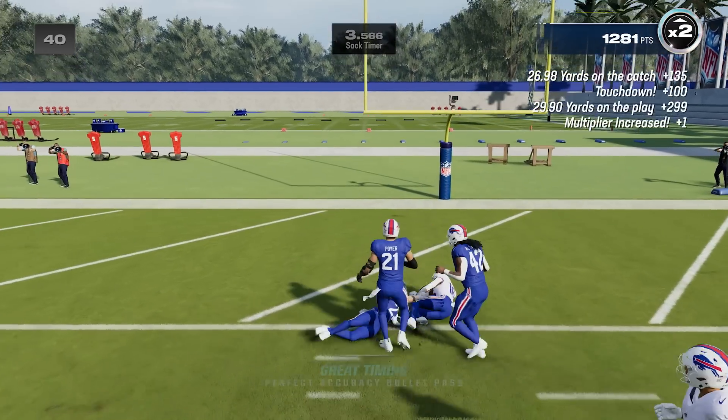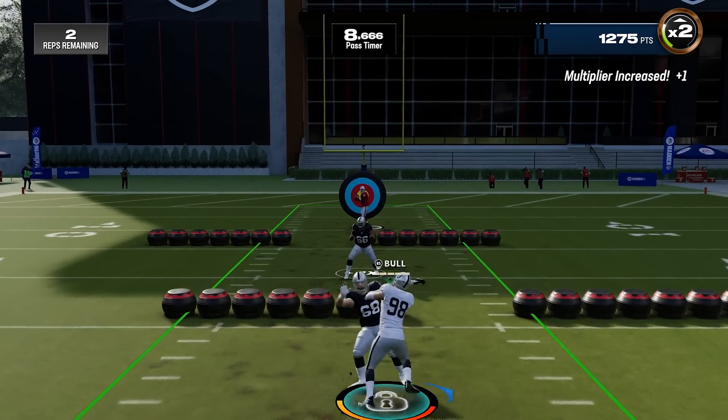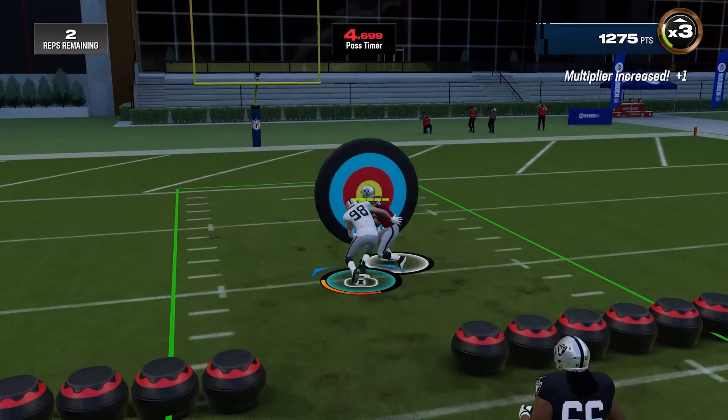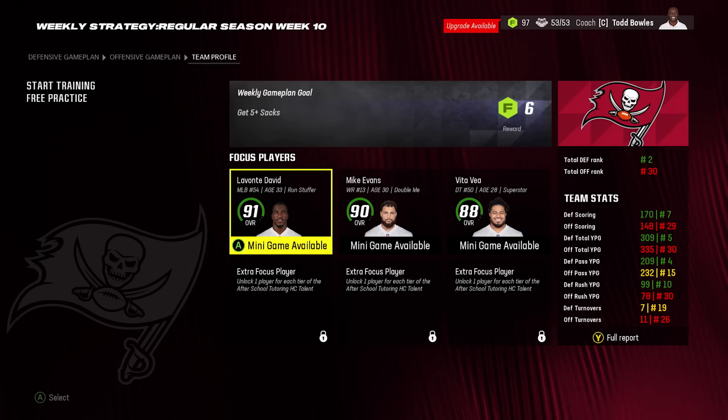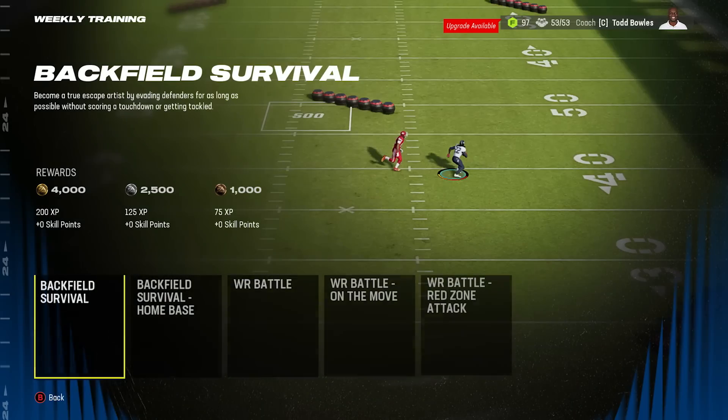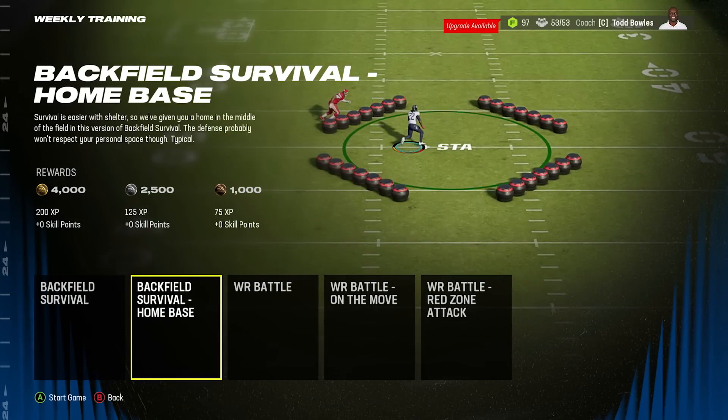A bronze, silver, or gold minigame performance will determine your rewards, which can include XP, skill points, and other team progression items. During the season, minigames are part of your weekly strategy, so you can continue to progress your focus players throughout the season.